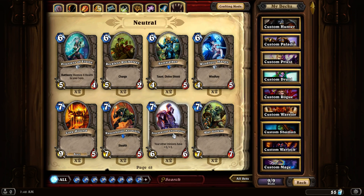Stormwind Champion is a 6-6 that gives all other minions plus 1 plus 1. This is a really good card to have in almost every single deck, but depending on the deck you're playing, you may or may not want this card because of its high mana cost.